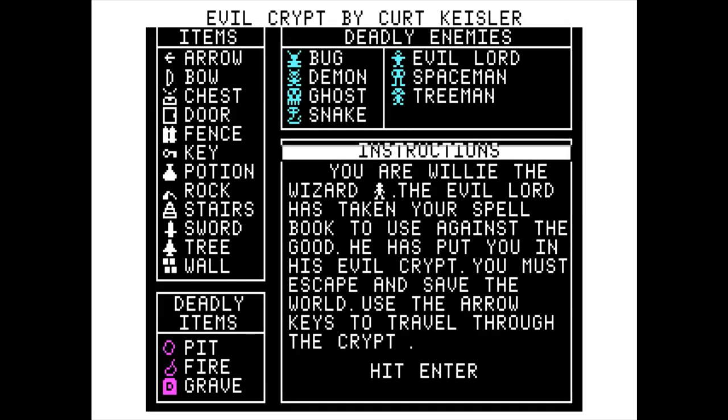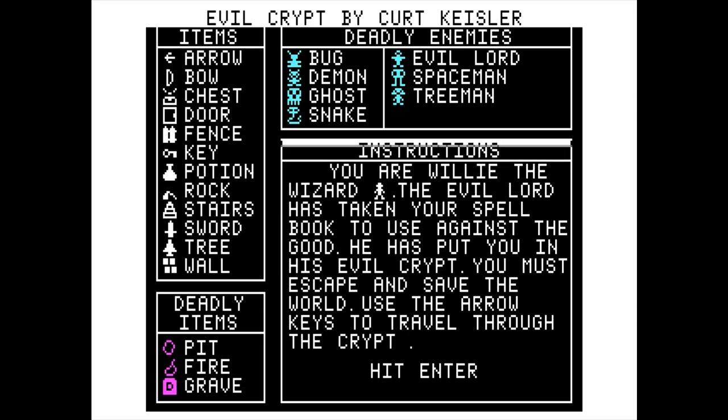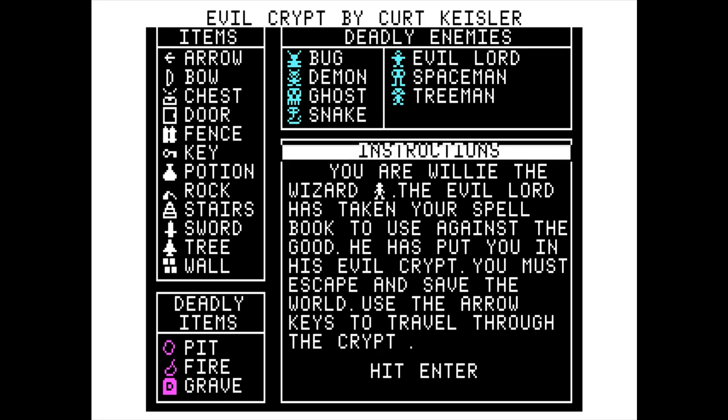Let me take a look here. We got an arrow, bow, chest, door, fence, key, potion, rock, stairs, sword, tree, wall — so I'm guessing those are the things that are okay. Deadly enemies are anything with the cyan color; deadly items are anything with the magenta color. How are gravestones deadly? That doesn't make any sense.